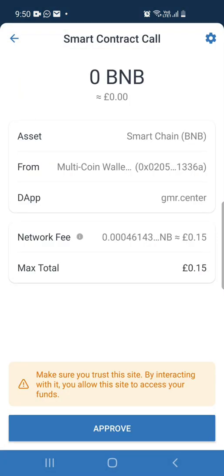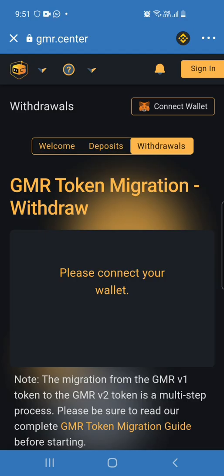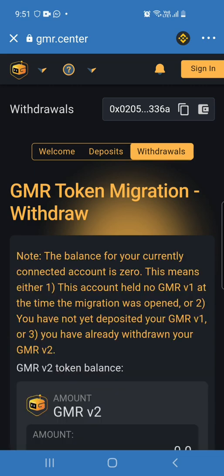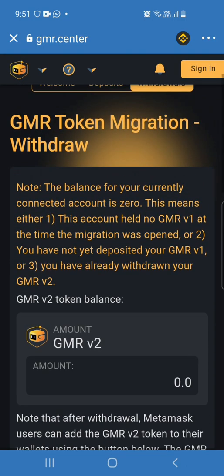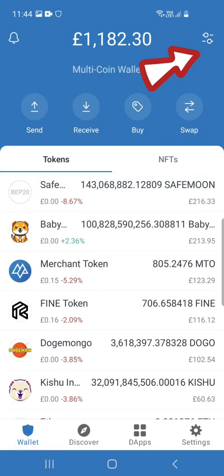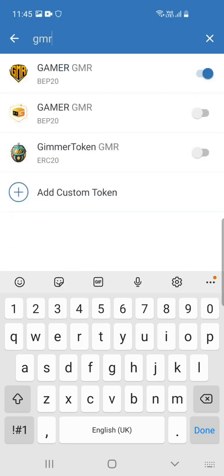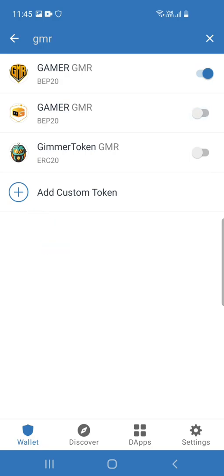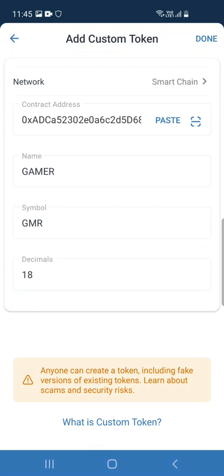You then have to pay another fee — approve it and that's going to load for some time. When it's done, you should be able to see it in your wallet. Come back here and you can see the amount of v2 is zero, which means you've already withdrawn. Go back to your wallet and you'll see gamer there. If you can't see it, click to add the gamer token — it should be there. If not, add it as a custom token by copying the address, inputting that information, and pressing done.